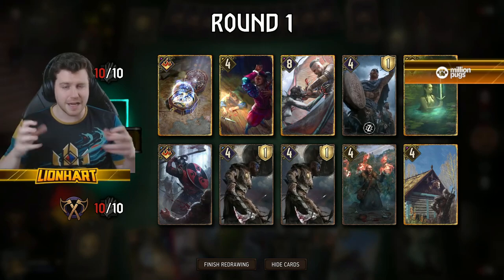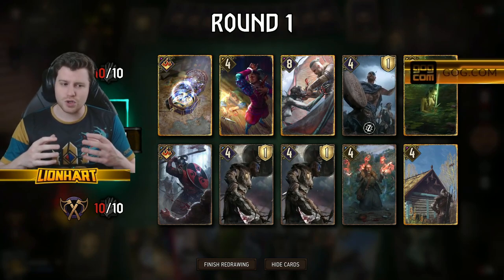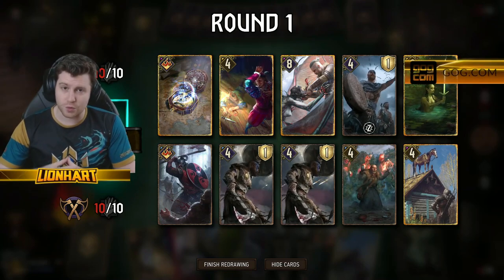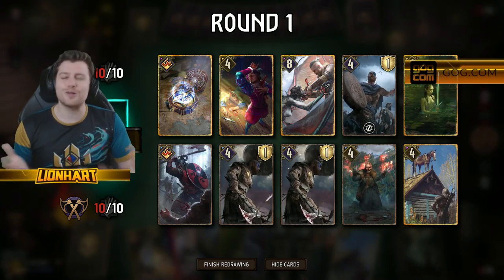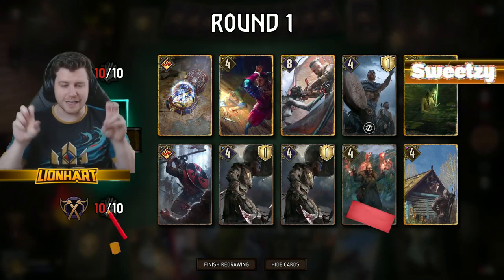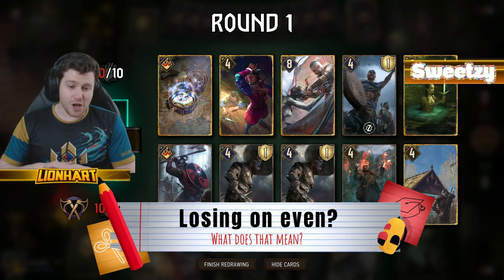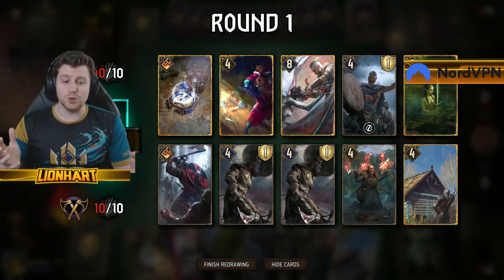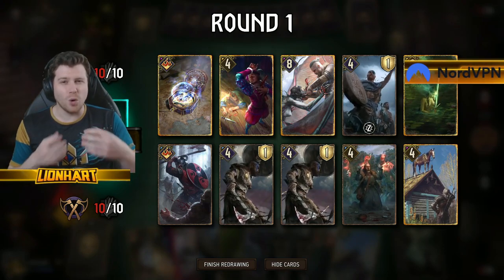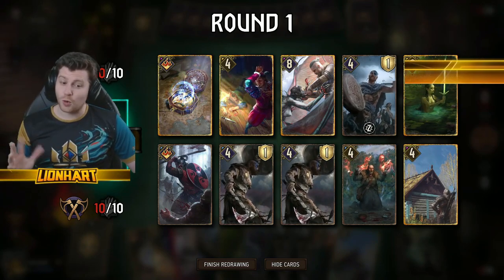Fighting for what we call Last Say is quite important in Gwent. The player on Red Coin can choose to constantly fight to stay ahead and lock the Blue Coin player into the round — which can be called Red Coin Abuse, Smorking, or lots of other phrases — to try and force the opponent to lose on even, meaning losing the round with the same number of cards as the opponent who won that round.